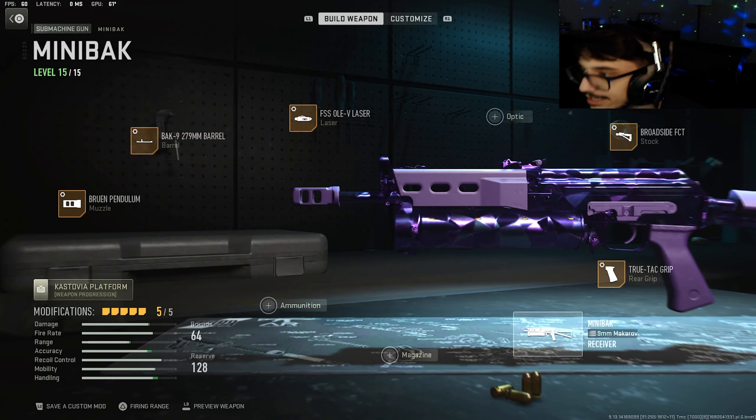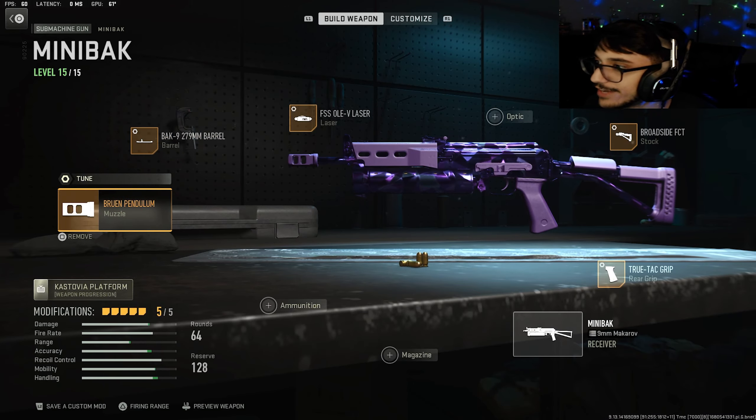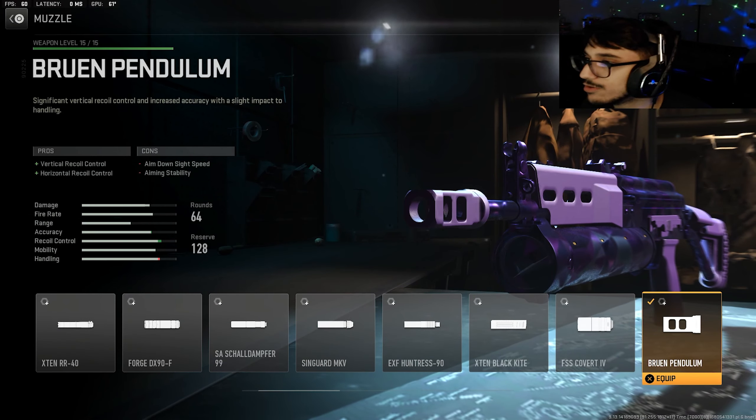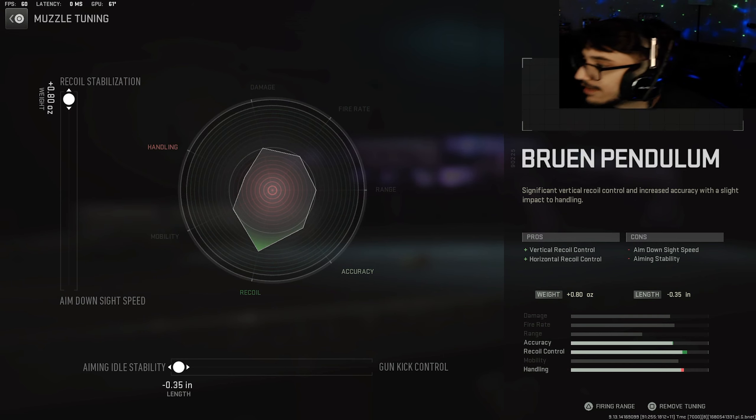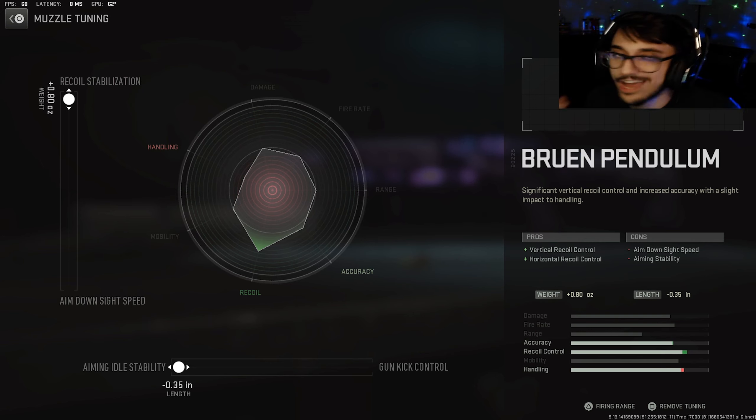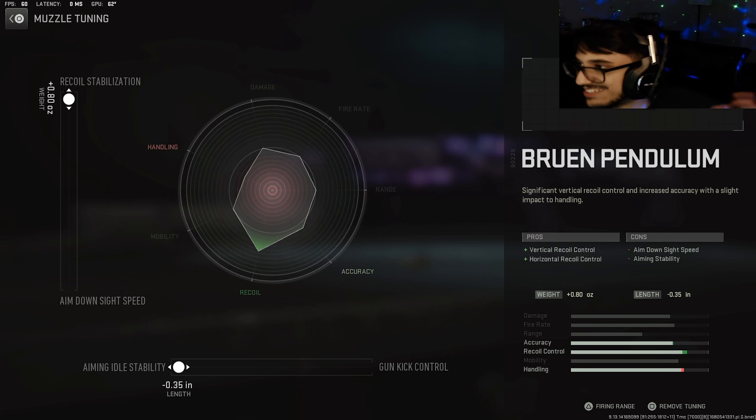On the barrel, the only barrel in the game currently for the Mini Back is the Back Nine Barrel — that's the tune right there. And then the muzzle is going to be the Bruen Pendulum, and that's the tune right there. Make sure you guys copy this exactly — this thing is OP, you're gonna frag out in lobbies and it's gonna help you get MGBs just like it helped me get two for you guys today.